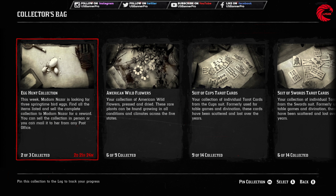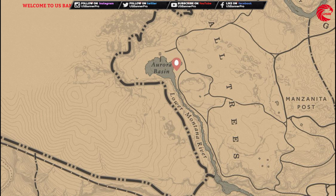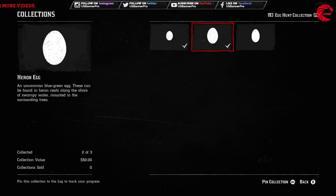For the egg hunt collection, first of all we have to find the dog egg. If you don't know where the dog egg is for April 11, today this is the location: Aurora Basin. You can go over there — first go to the Manjenita Post, and after that go over there beside the lower mountain river. You can go over there and collect this one.